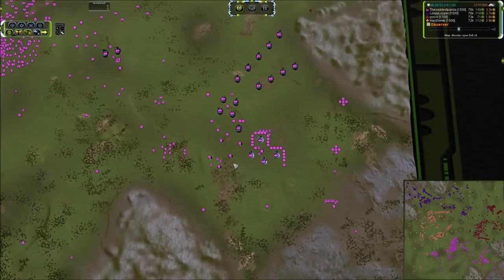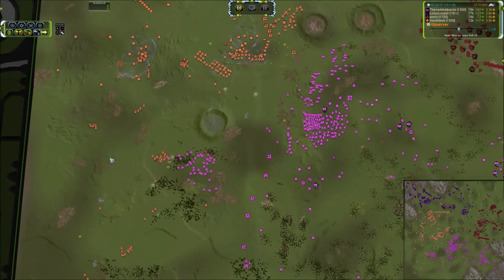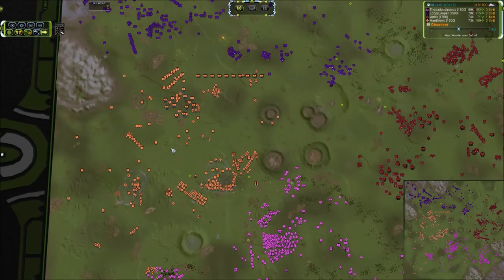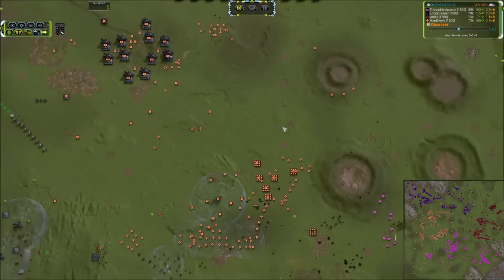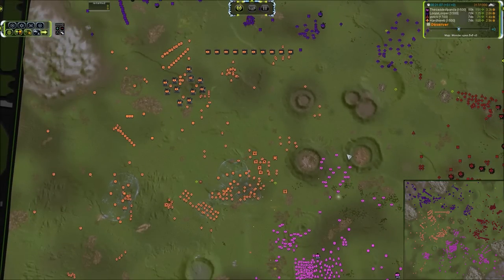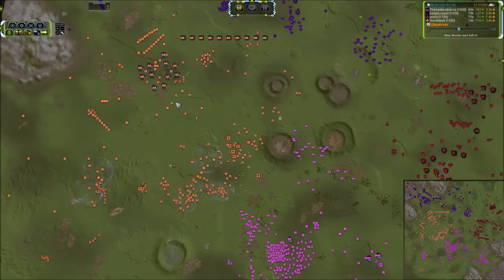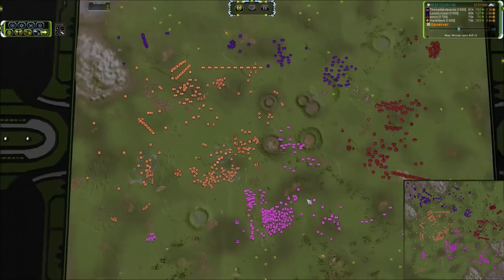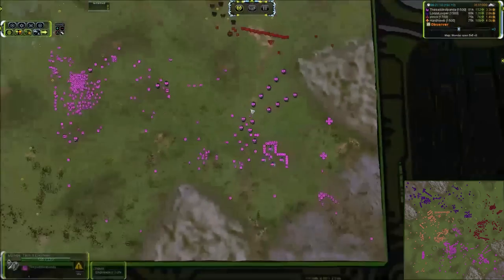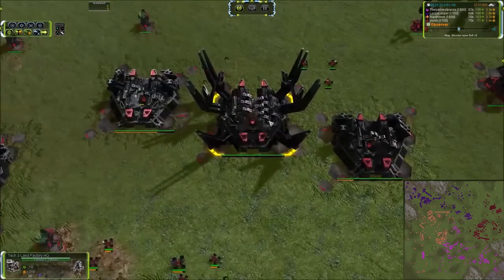We've got a T2 factory coming online and a whole lot of T2 power, but you've got to consider the mass income and reclaim that these guys are pulling in. You need so much overkill on power when you are dealing with this amount of reclaim. We do have Percivals moving to the front — not enough yet to take on this group of Ilshavas, but it is getting closer. Any time you can mass Percivals, it is a good thing to do.